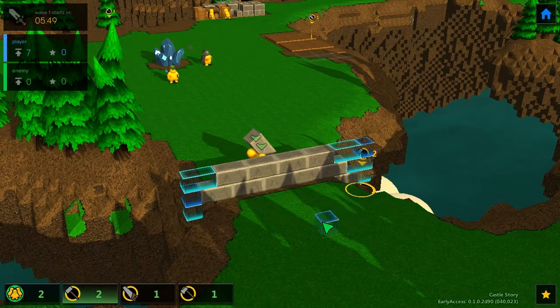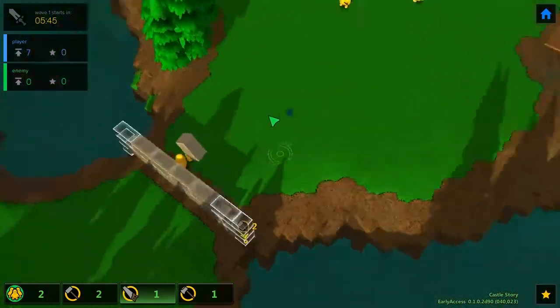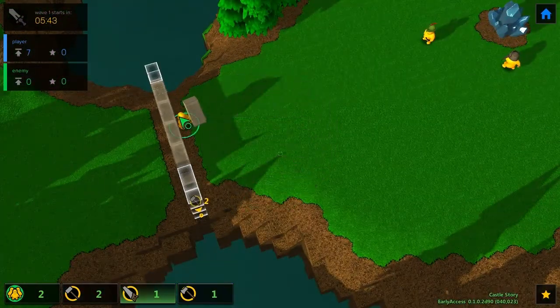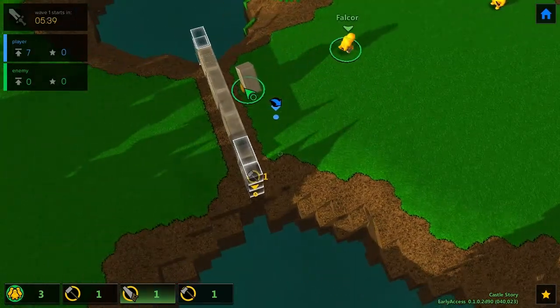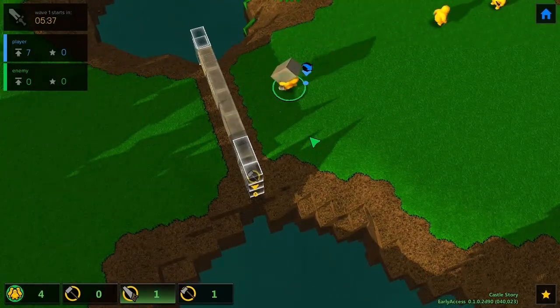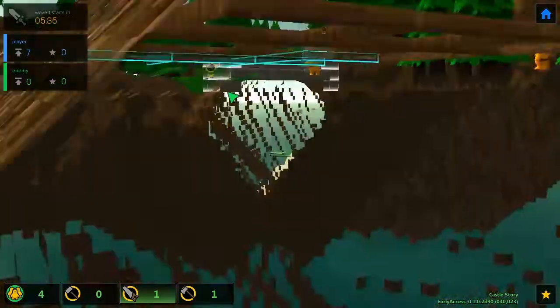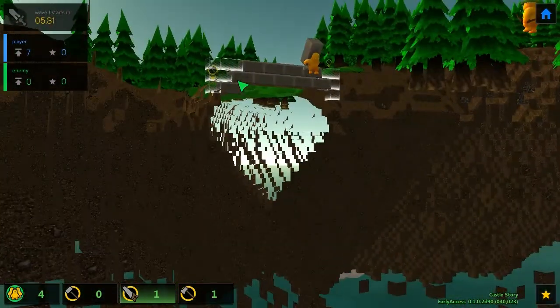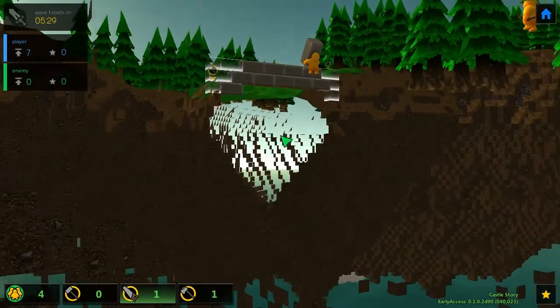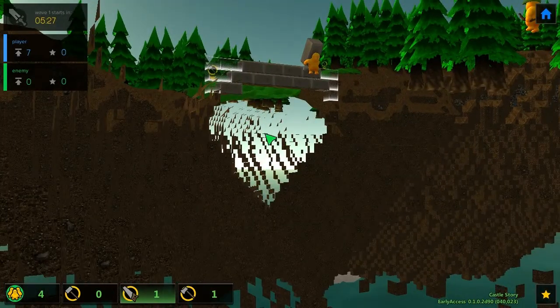This guy is stuck for some reason. Come on buddy, what's the problem? You can see through the land which looks very odd. Oh that looks like a heart — that's so sweet, we have a little heart in our land.